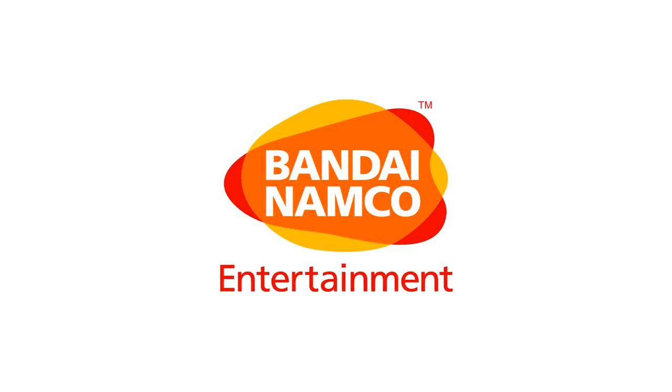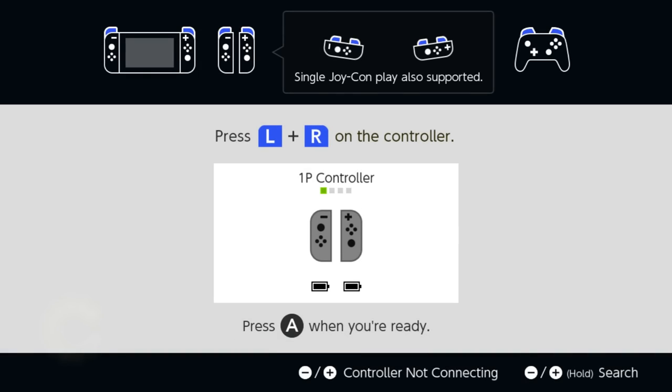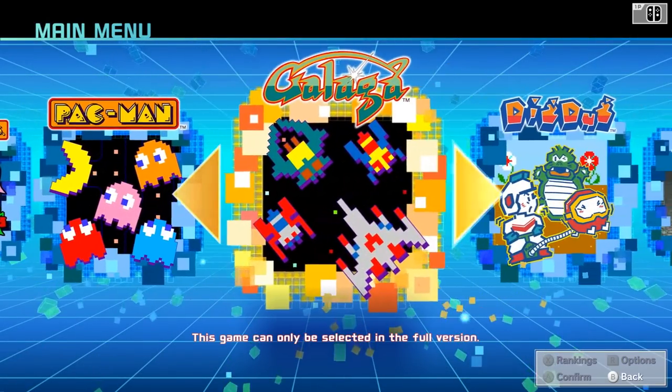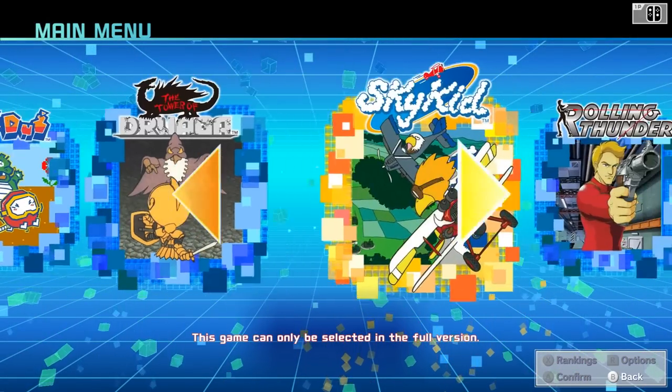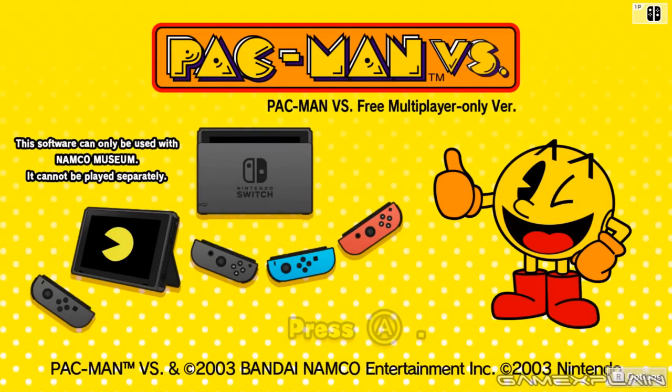I'm gonna hop in now and show you what it looks like from the other Switch's perspective if you want to play as Pac-Man in a true four-player mode. Here we are — the main menu looks identical to the full version of the game except when you select anything else it says this game can only be selected in the full version. There's nothing you can do in the free version besides play it alongside the full version.